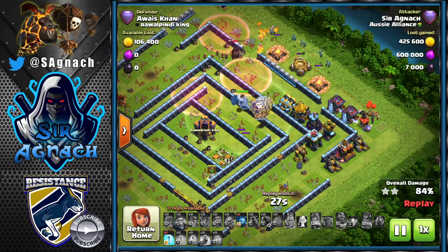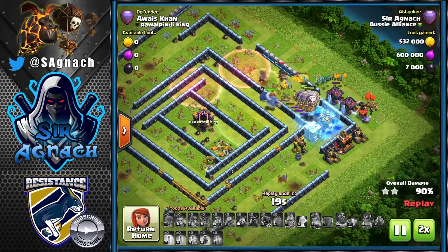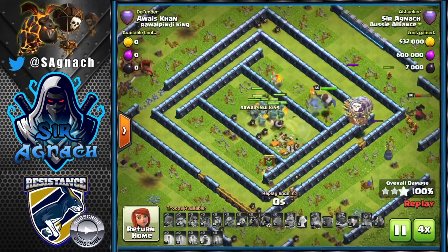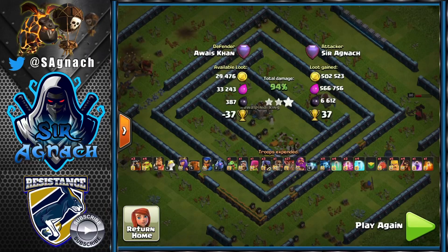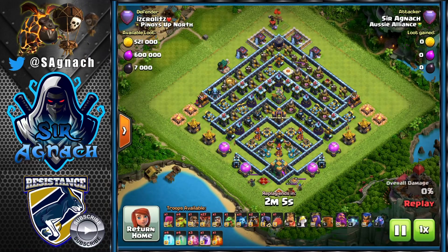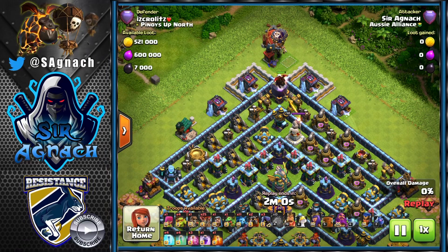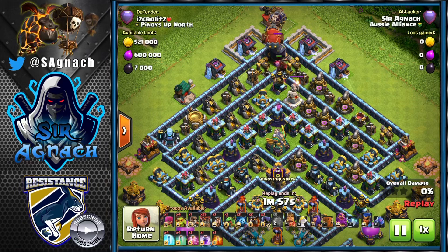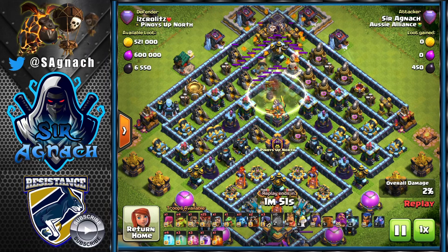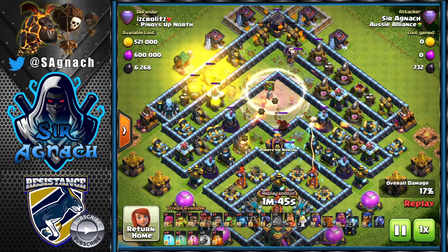If all three headhunters die, the defending queen doesn't die and you won't get the triple — same goes for the defending royal champion. Also make a mental note: if the king is still alive, depending on whether the defending queen or royal champion is still up, come in directly onto the queen or royal champion as long as there are no sweepers stalling you. Otherwise the headhunters will get stuck on the king and probably won't reach the hero you actually want them to kill.